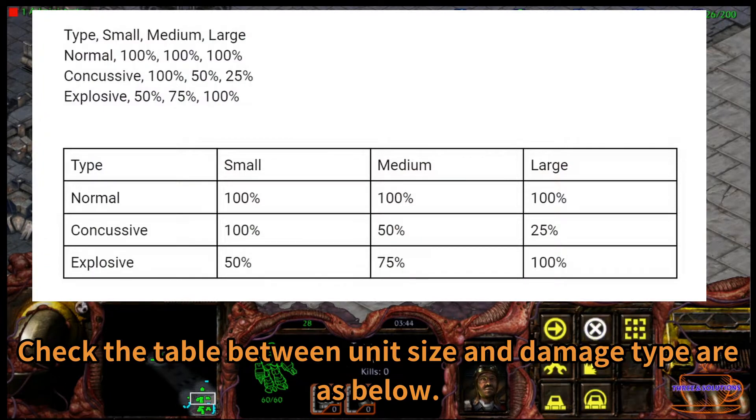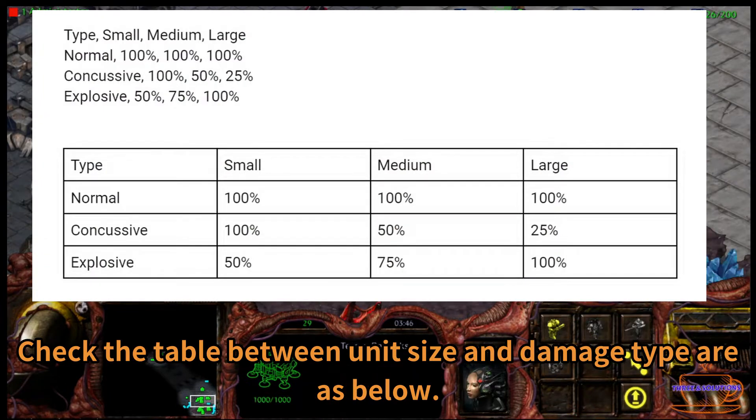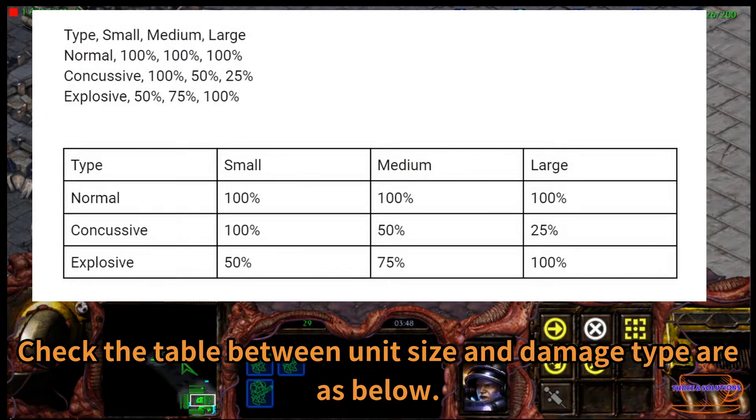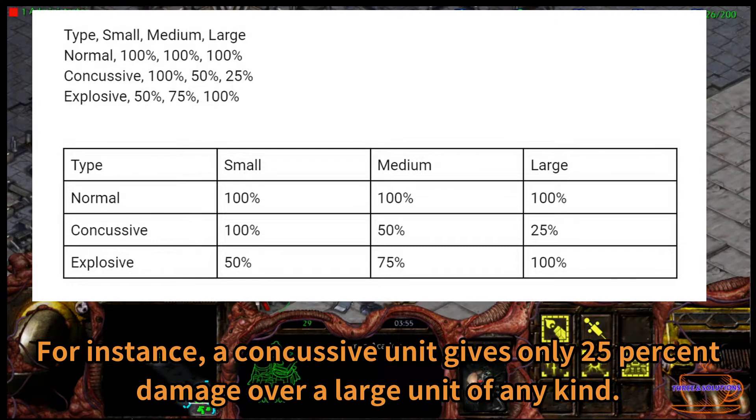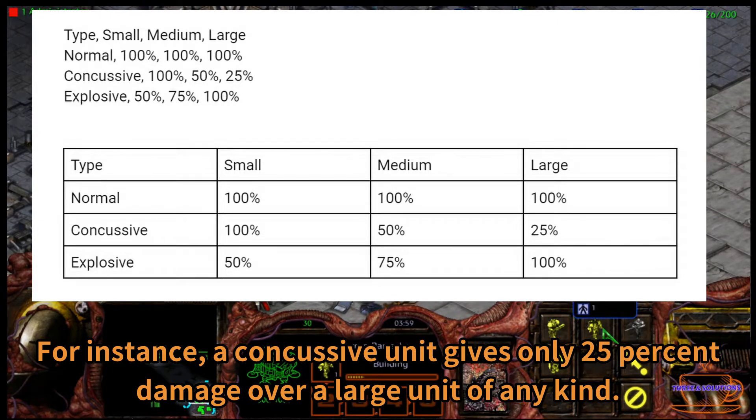Check the table between unit size and damage types as below. For instance, a concussive unit gives only 25% damage over a large unit of any kind.